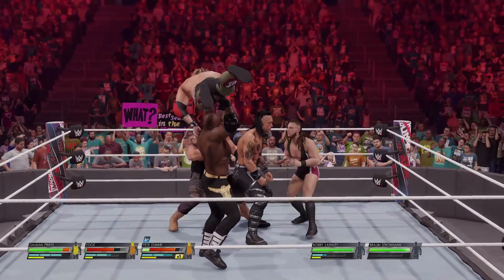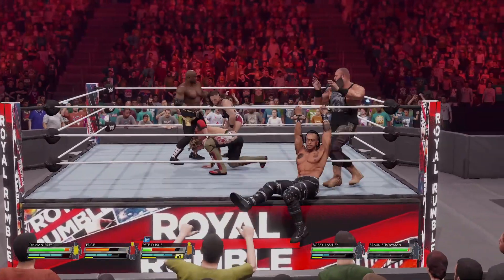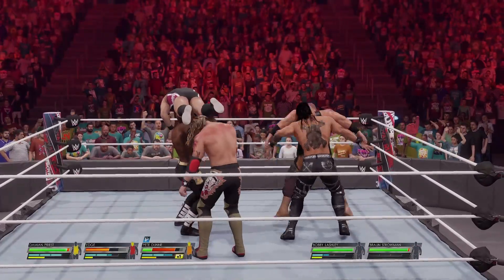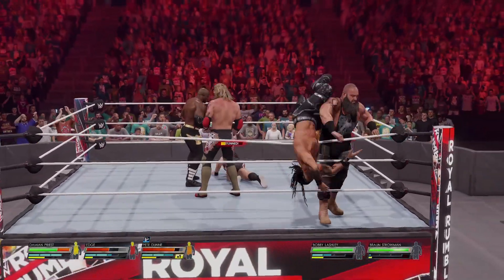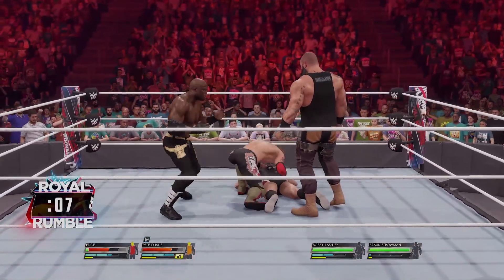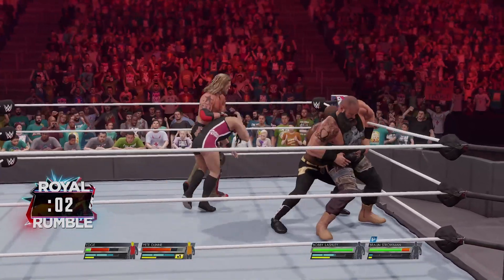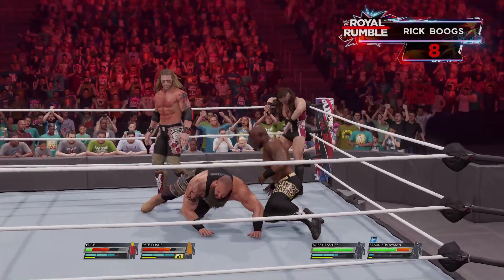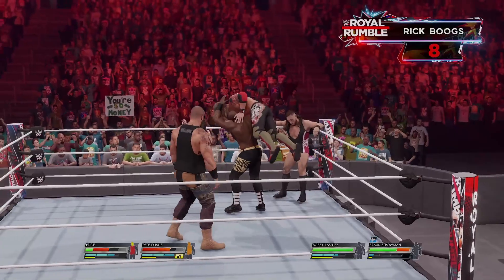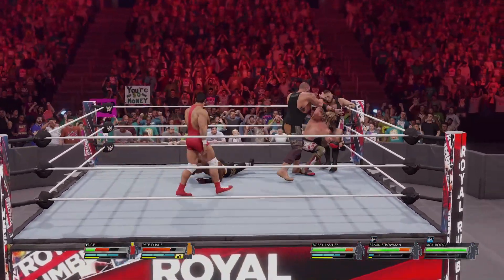Edge is on the fringes — could be disastrous for him. Check out this power! Gorilla press slam — Damian Priest has been eliminated! Here he is, geared up. I would get out of his way if I were in the ring. Lashley gets thwarted away — looking for elimination here.